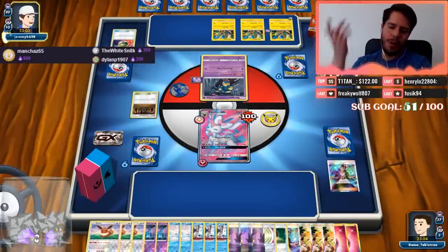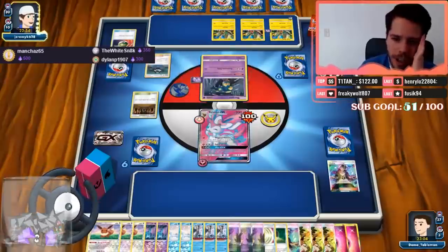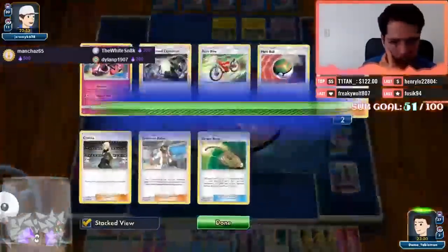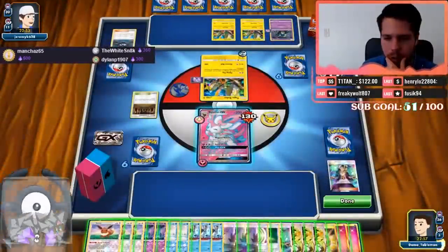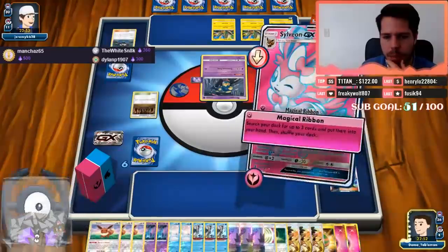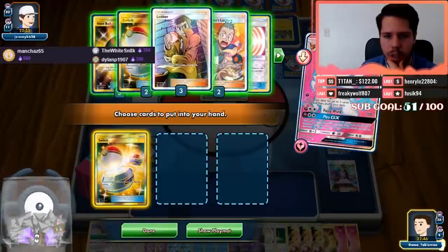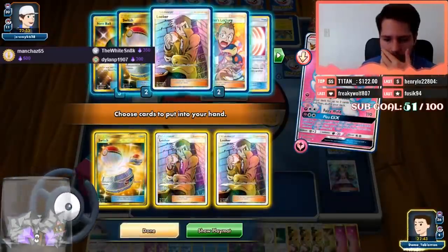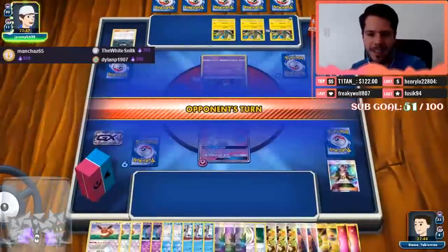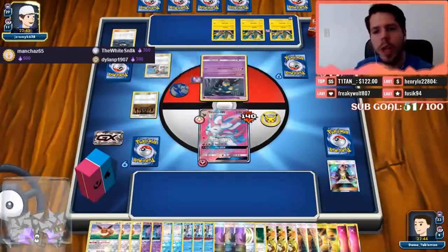Oh no, another Liza — another way to switch out, which is not great. I'm pretty sure we still have this as an option. I'm just gonna go ahead and Magical Ribbon. What else do I need — perhaps the Switch and the Looker. 1-2-3 through 24 cards.